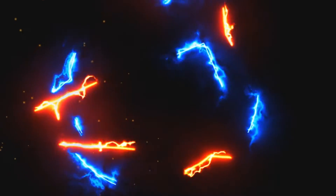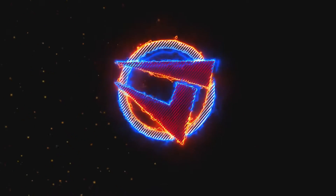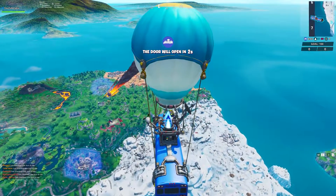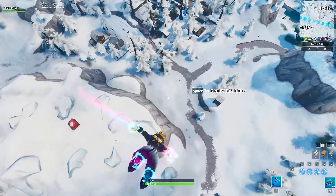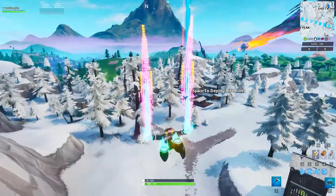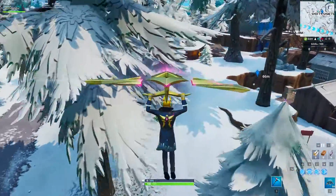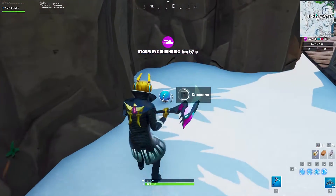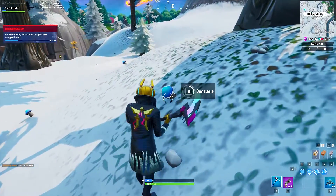Let's go. Alright, so all I want you guys to do is load up into a game. Once we're in a game, bring up the map and locate Shifty Shafts. Once you've done that, jump out of the battle bus and make your way there. As we approach Shifty Shafts, we're going to be looking for mushrooms. Mushrooms spawn all around this area, so just walk around the entirety of Shifty Shafts and you will eventually find 10 mushrooms overall.